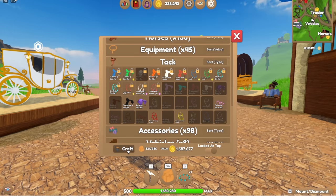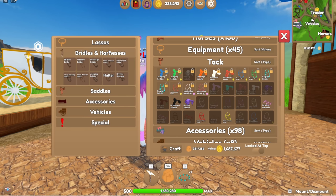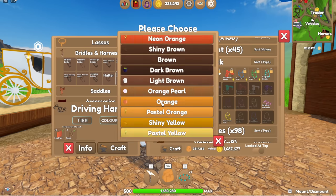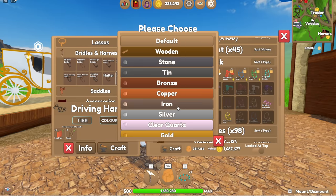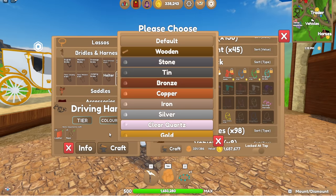So if you go into your crafting table, you will find the bridles and harnesses — driving harnesses down here. You can select any colour that your heart desires and you can also put a tier on it, like emerald, moonstone, gold, anything you like. Is it necessary? Not really, because you can only go a walk and a trot anyway. I don't think it's super important to use your resources on this particular thing, but the option is there if you want to.